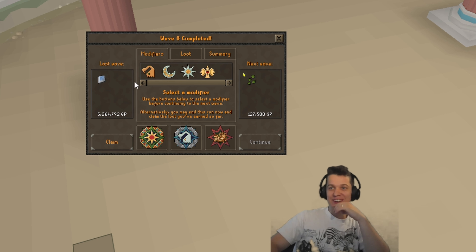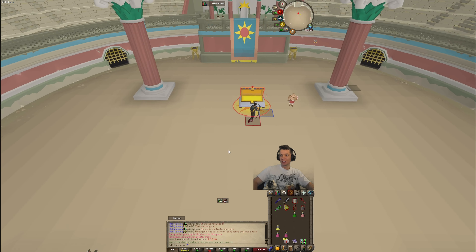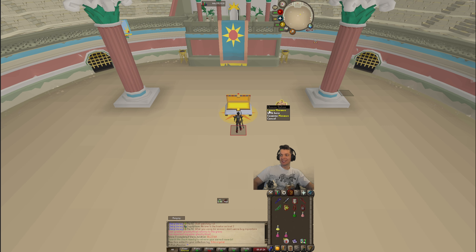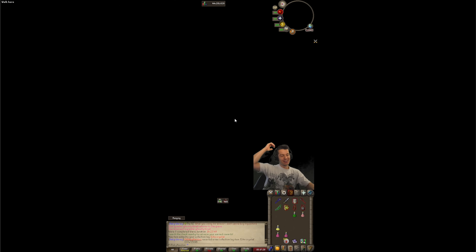That takes 14 minutes — there we go, echo crystal! Let's claim it and snag this off the collection log. There it is! Let's bank all that — 5.7 mil chest, very nice. We don't have the quiver yet but it's the first collection log slot on the way there.